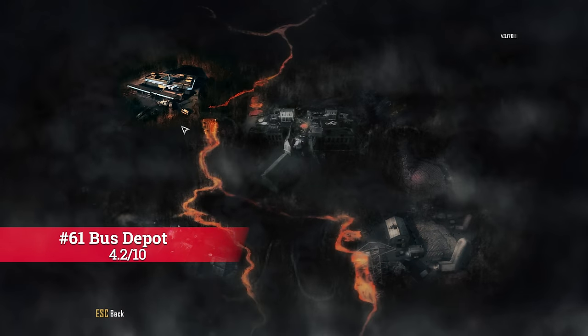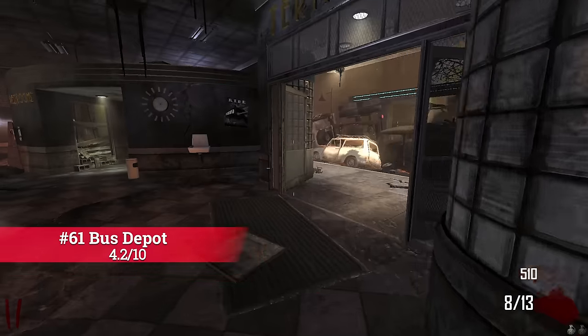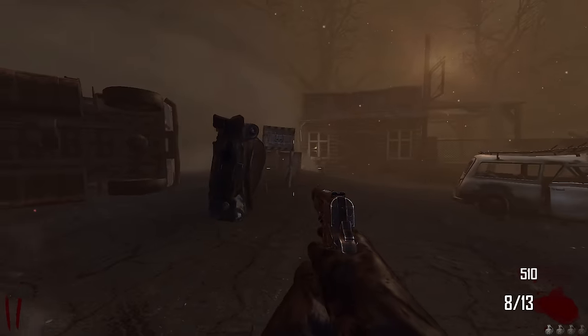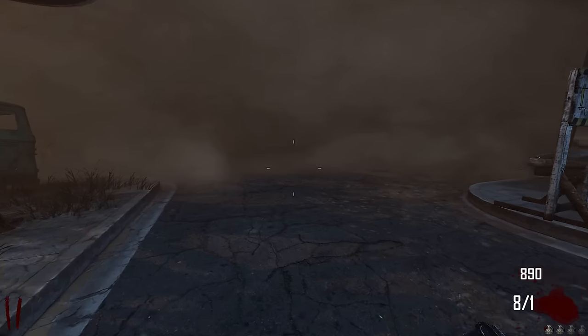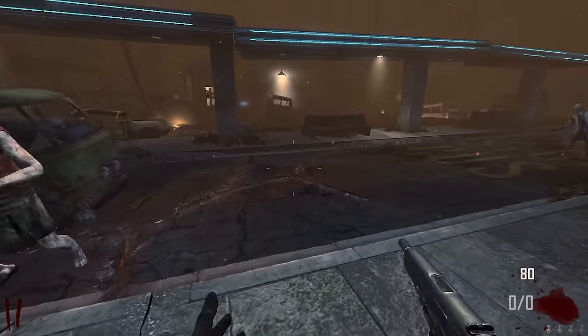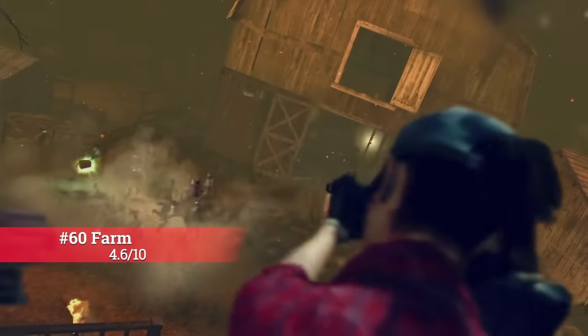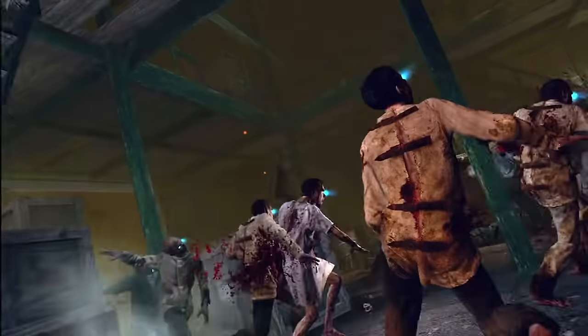Moving up to 4.2, we have Bus Depot. You don't have any perks, you don't have Pack-a-Punch, and really you could just play Transit and do the same thing. However, if you want a massive challenge and enjoy that kind of thing, you can have some fun. No surprise here — Farm comes in at 60. You can definitely have some fun on Farm, but again, you could just play Transit.